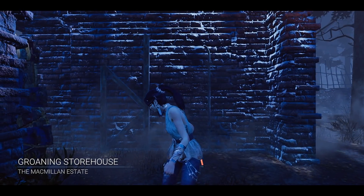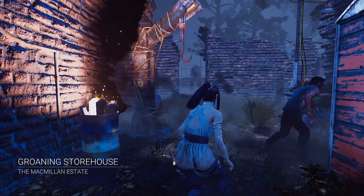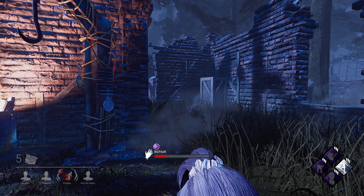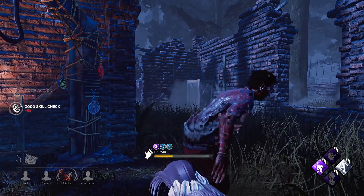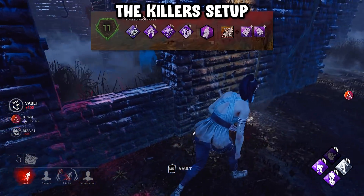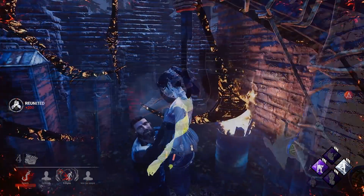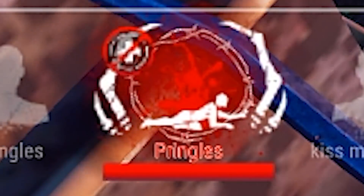We're gonna be on the Groaning Storehouse for the first game, and we got a No Mither add-on which is already a good start. The ranking system isn't great right now so we sometimes get lower rank killers, but we got a Pyramid Head. I literally walked right into that - that was definitely not a good play.